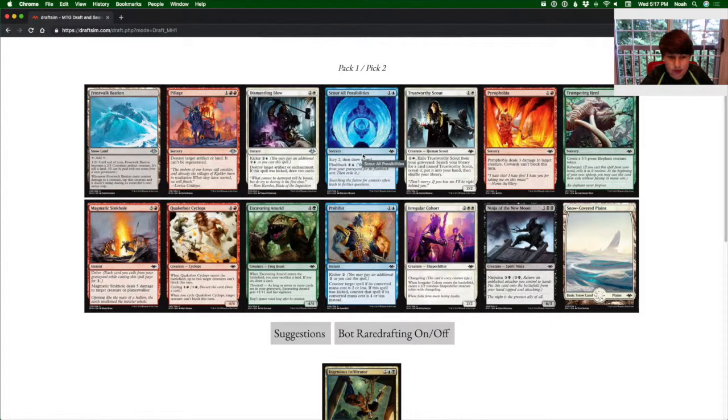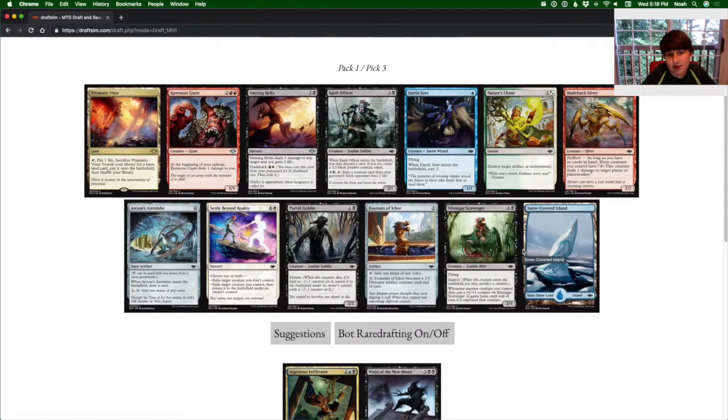Second pack, I am seeing another Ninja. Scour Roll Possibilities is pretty good. I am also seeing Pillage and this Cyclops is very good, but I am going to take the Ninja because we are already deep in the strategy. And based on the third pack, it is already going really well.